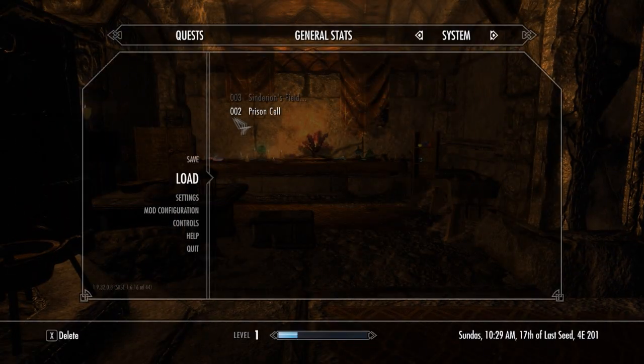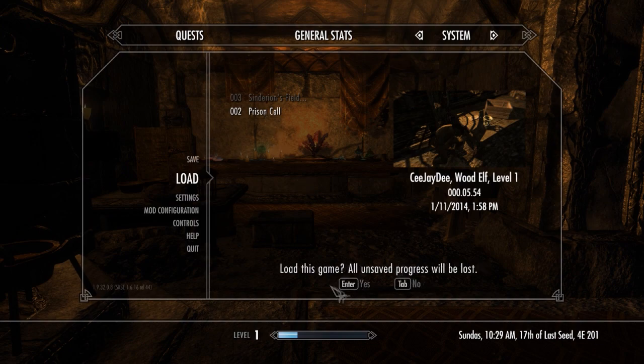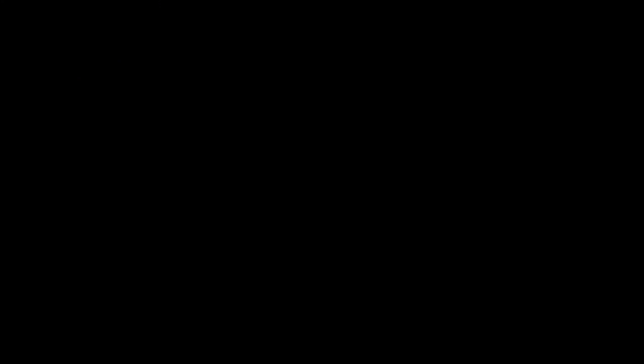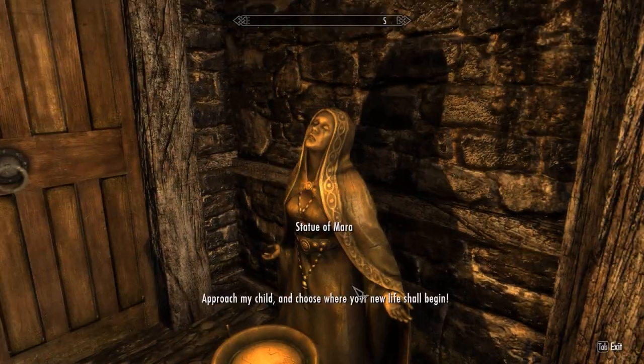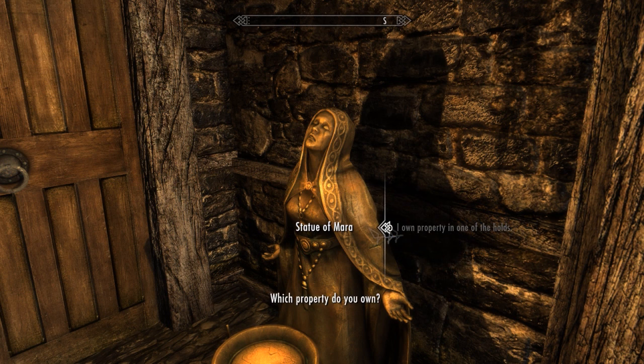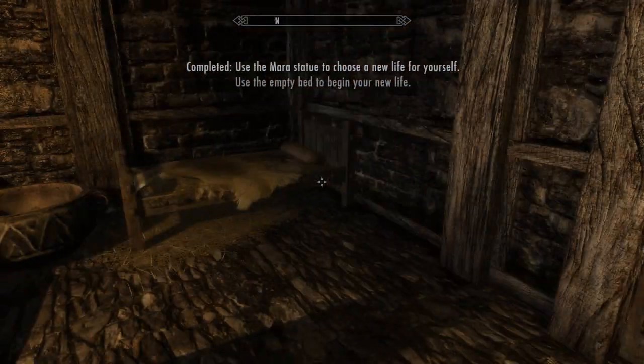You know what, guys? Fuck that. Nope, nope, nope. Not gonna go with that. Approach my child and choose where your new life shall begin. Okay. I own property. Which property do you own? I own Proudspire Manor — the life of luxury. Live well, but live honorably. Now hopefully I spawn in Solitude.